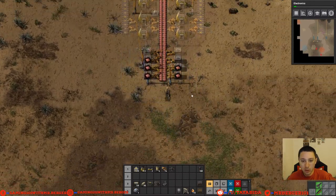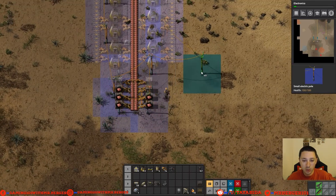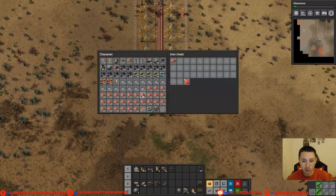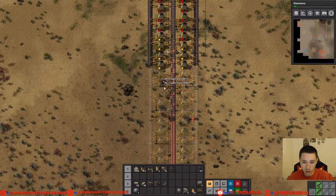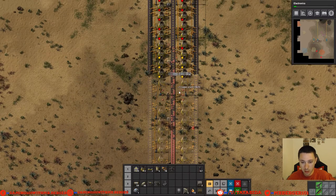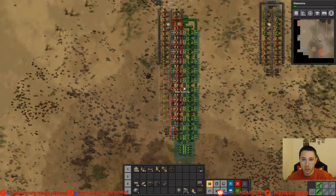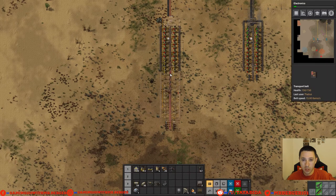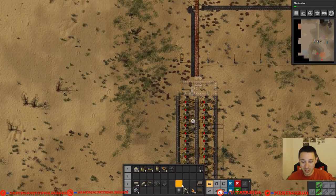I don't need that many power poles — I didn't mean to put that many down. Okay cool, those are all powered and they'll be putting into there. I can dump all the copper in there for now, and that will give me room to pick all this up because I want to fill out this blueprint as best I can. So we're going to pick everything up and then put the blueprint down again, line it up perfectly.